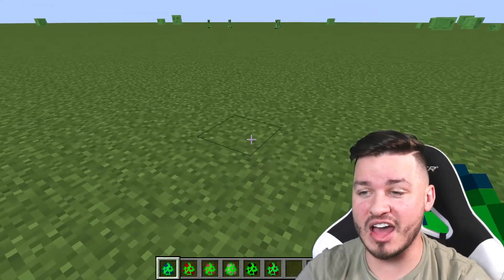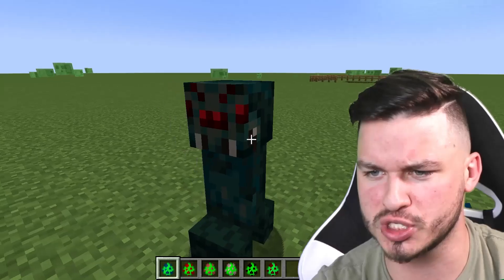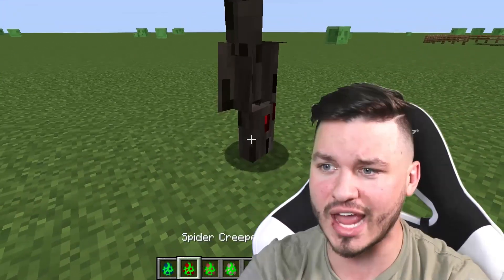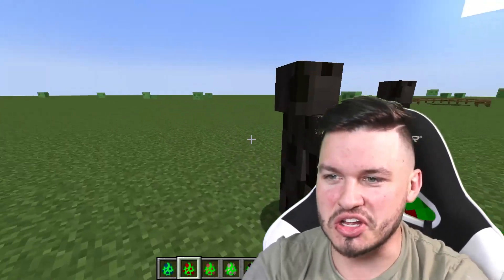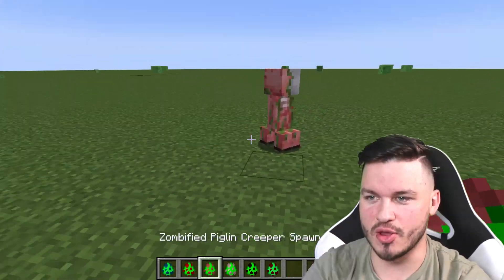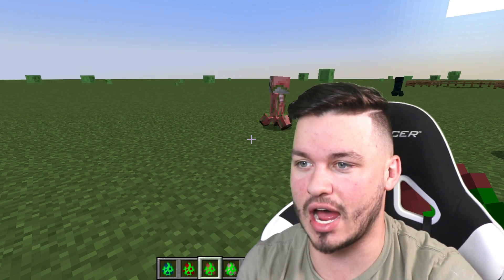Moving on to the other creepers in the lineup — we also have a cave spider spawn egg. The details on these creepers are actually spot on; they're picking up every detail. This one doesn't look like a creeper — it looks like Siren Head. We also have another piglin creeper. Wow, look at the details on that; it actually looks exactly like a zombie piglin.